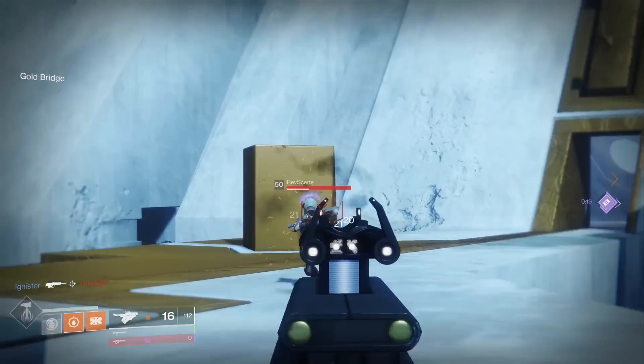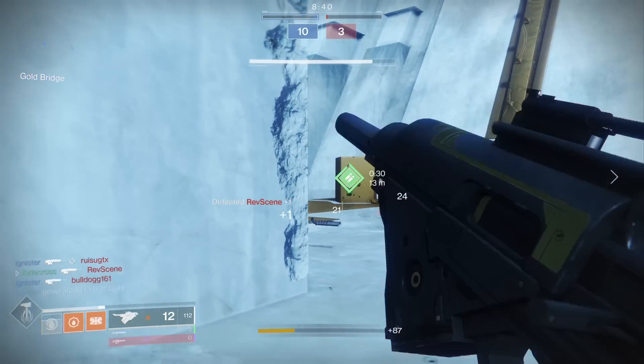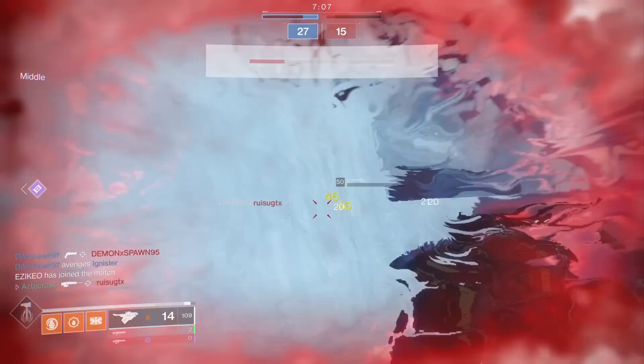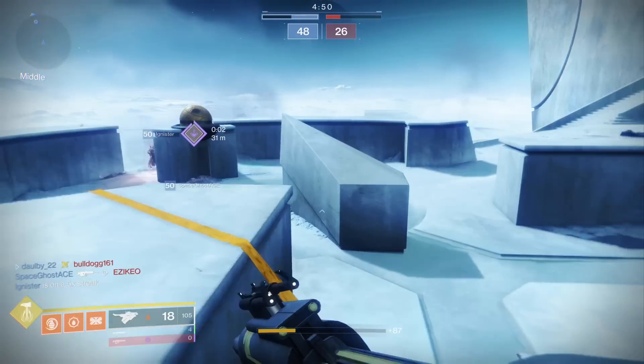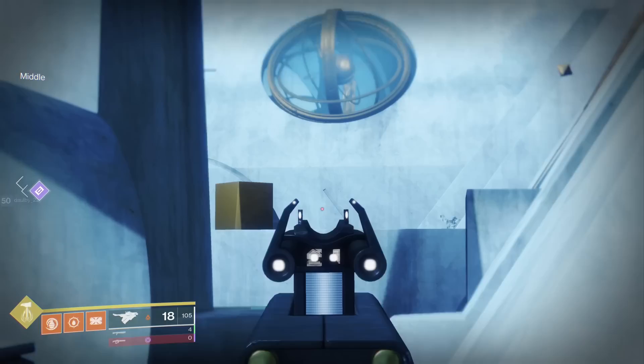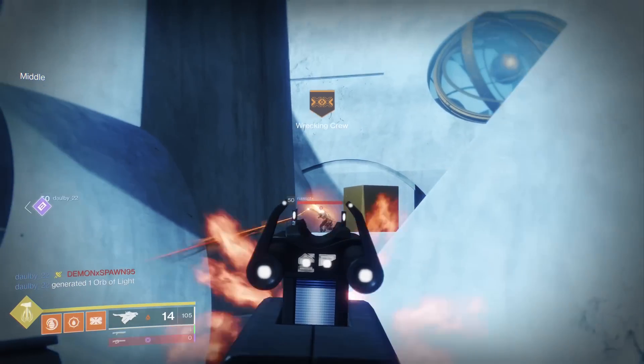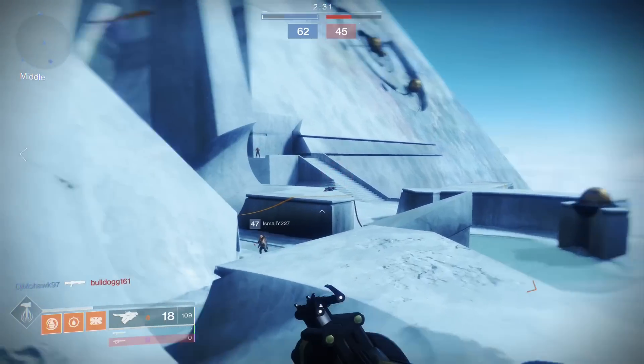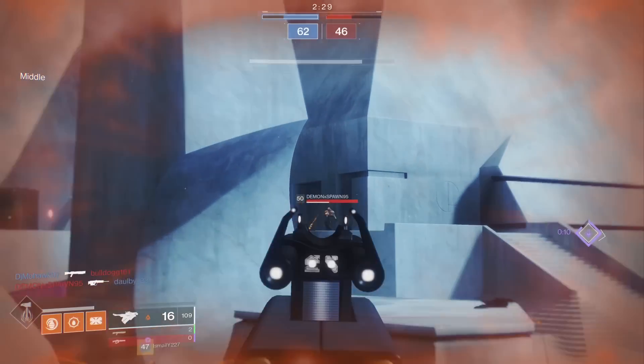In Season 3 of Destiny 2, we made a build called the AC-130 build. We took the exotic Lion Rampants and combined it with Skyburner's Oath, and essentially just ran around the Crucible map hip-firing. It actually worked out pretty well, but that was Season 3. We're in Season 5 now, and the AC-130 build is a tough one to pull off.